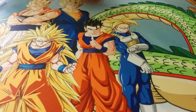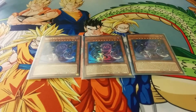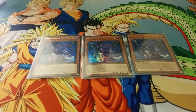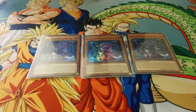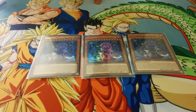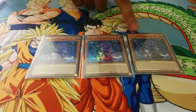Starting off with the monsters. We run, obviously, the main boss monster — Triple Nova. The only way he can be summoned is if you reveal three different named Cubic cards from your hand, and you can special summon them. If he destroys a monster, he can attack again. During the end phase, both players take 3,000 life points. And this card is unaffected by monster effects that have less attack points than him, so that's really strong.